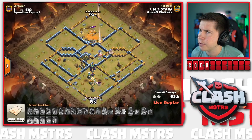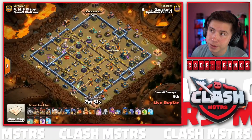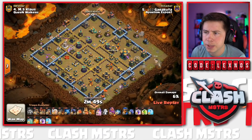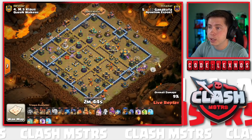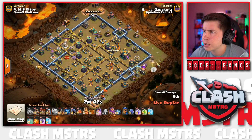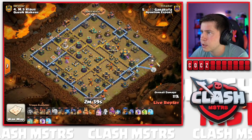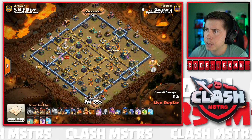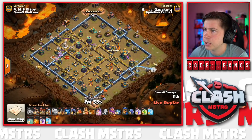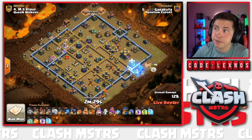That's a massive defense for Aphilion Esport! Next attack from Aphilion is Garakuta, coming in with a Queen Charge Rider action with a Jump Spell. Starting with the Queen on the right side - lots of Teslas right away hitting the Healers. She's stuck on a Skelly Trap as well. Did he already lose a Healer? Looks like he did - they're shooting the Healer. He invests the Freeze right there and they switch targets to the Queen. Down goes one Healer - RIP. That's okay, still got four.